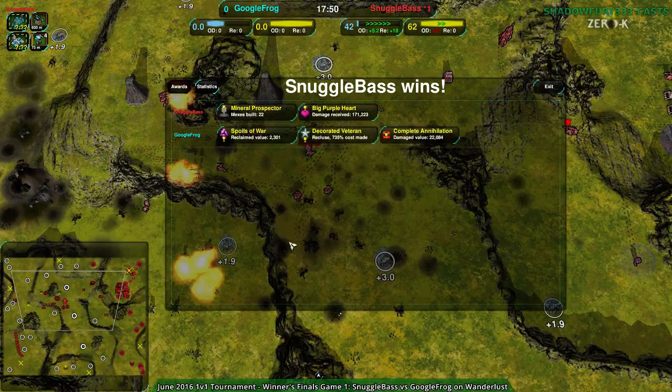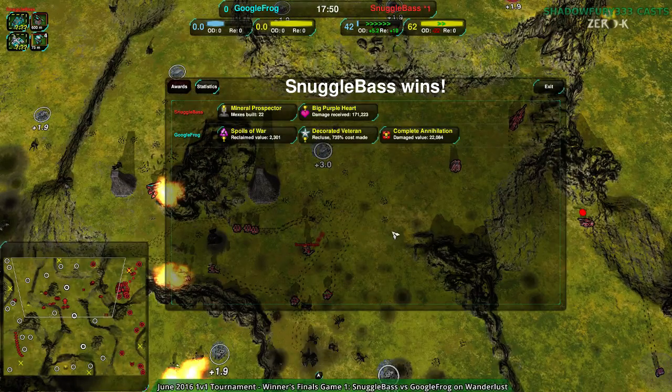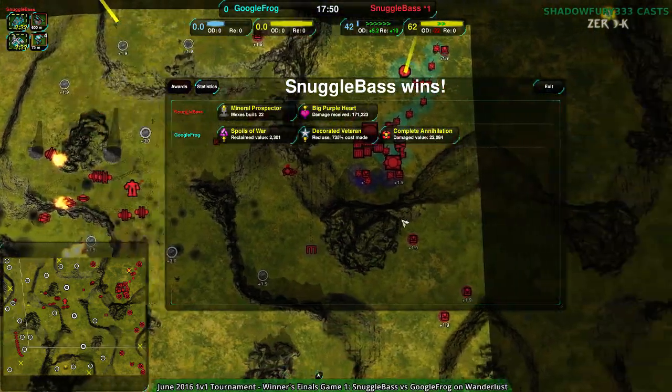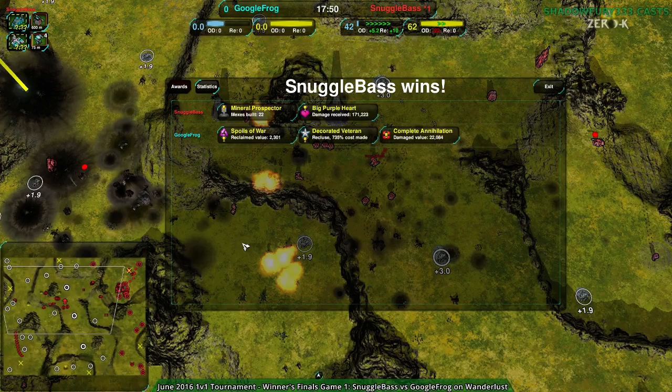Not sure if I agree with Google Frog having gone to the center halfway through, but at that point that was probably the best option they knew they had — it's just a really tough position. So at any rate, moving on to Google Frog's choice of map. Also, Orphelius won against Aquinem — Orphelius into the losers finals having beaten Aquinem 2-0. Whoever wins this match moves on to the grand finals, whoever loses faces Orphelius in the losers finals to try to get back in.